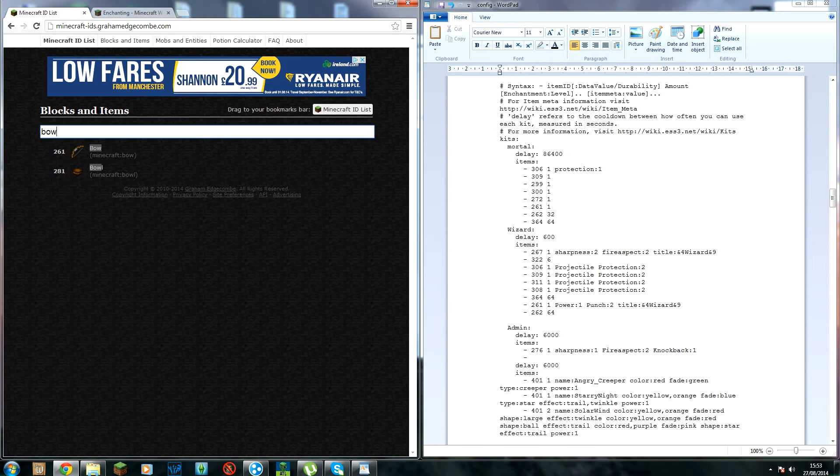So for the bow — that's item ID 261 — we'll configure it with Power three, Punch two, and Flame one. That covers the admin kit bow setup.